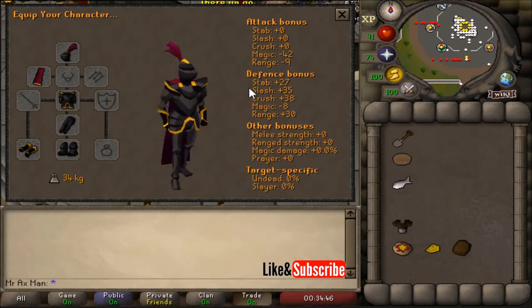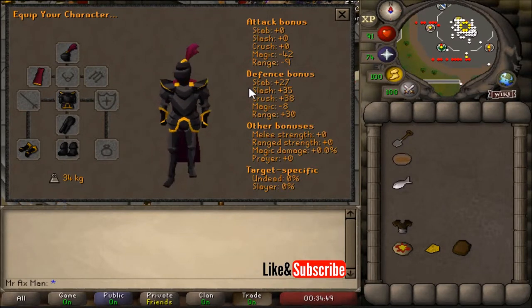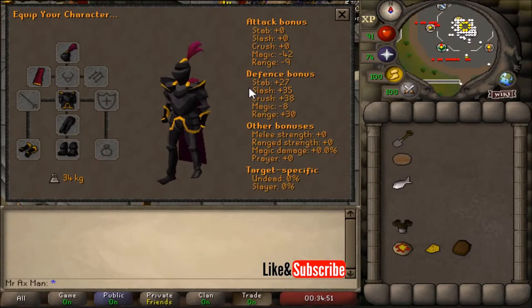If you are a member, make sure that when you finish this you store the armor in your player-owned house to save on bank space, so you don't have to go retrieve it every time you want it.